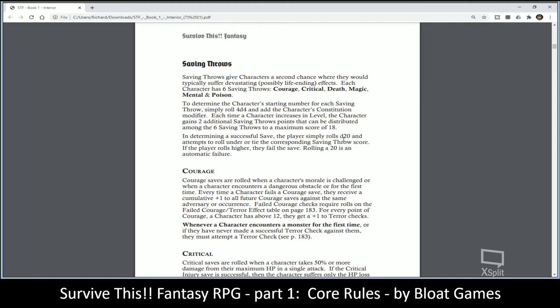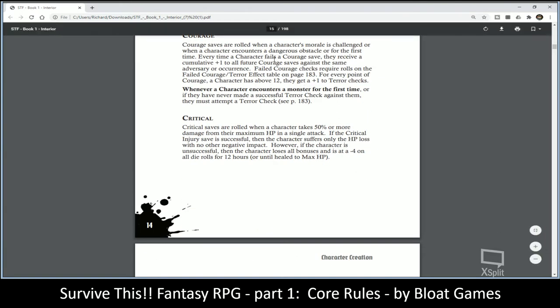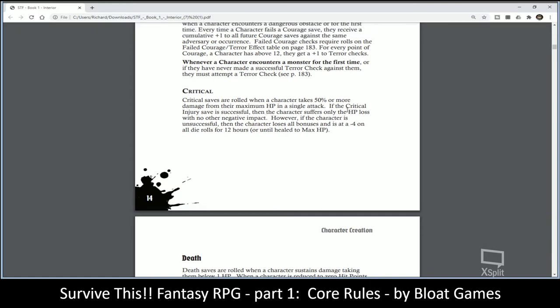Saving throws have six categories: Courage, Critical, Death, Magic, Mental, and Poison. Critical saves are rolled when a character takes 50% or more damage from their maximum hit points in a single attack. If the critical injury save is successful, the character suffers only the hit point loss. If unsuccessful, the character loses all bonuses and is at minus four on all die rolls for 12 hours or until healed to maximum hit points.